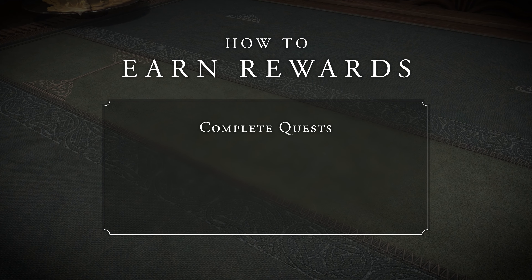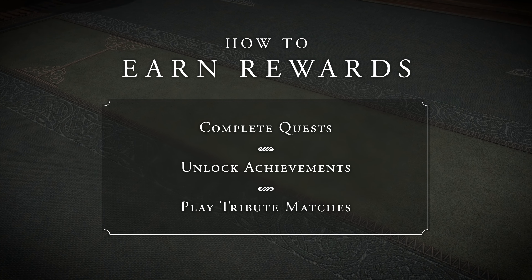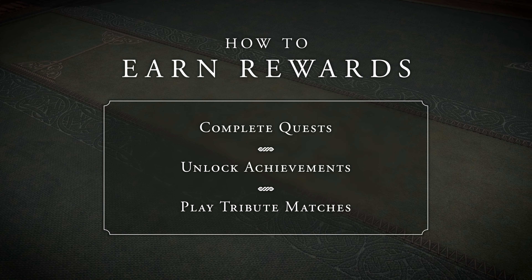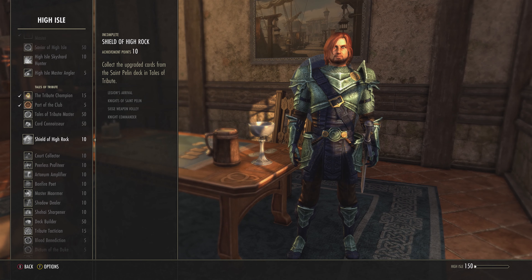Finally, by completing quests, unlocking achievements, and playing more Tribute matches, you can find card upgrades and even entire new patron decks. You'll want to check your achievements journal for more info on how to unlock them all.